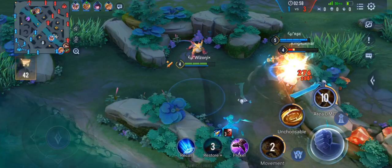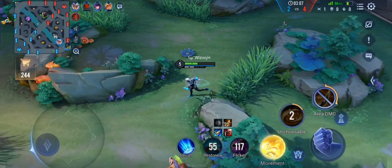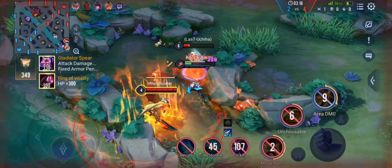If you are playing some hero and the enemy DS laner is afraid of you, what you can do is make him stay inside the tower. Don't let him clear minions — let the minions fight each other and let them die. If the enemy laner is not clearing those minions he will be losing out on a lot of gold. That is a very good tactic you can use in the DS lane.